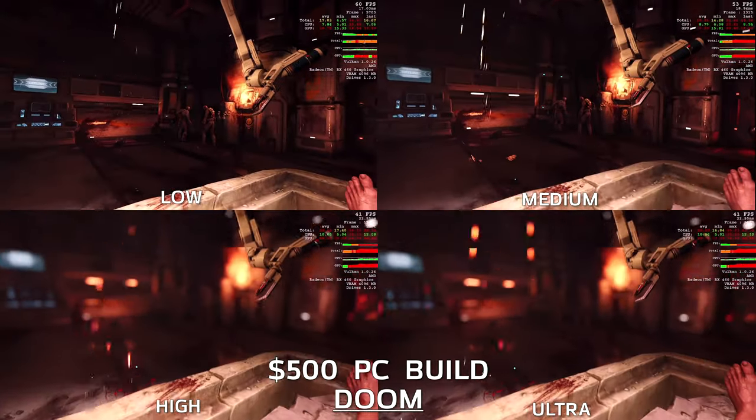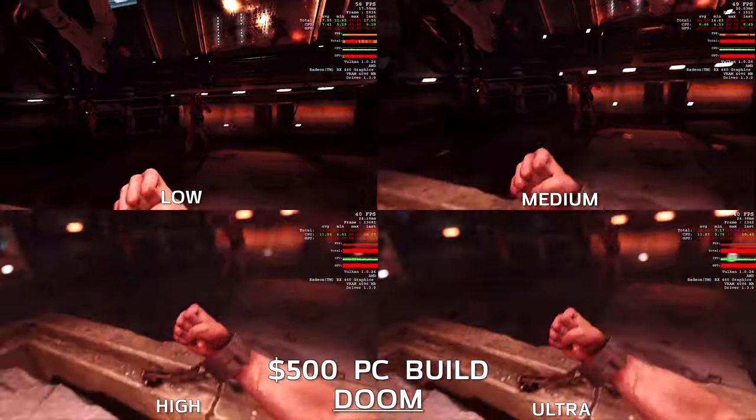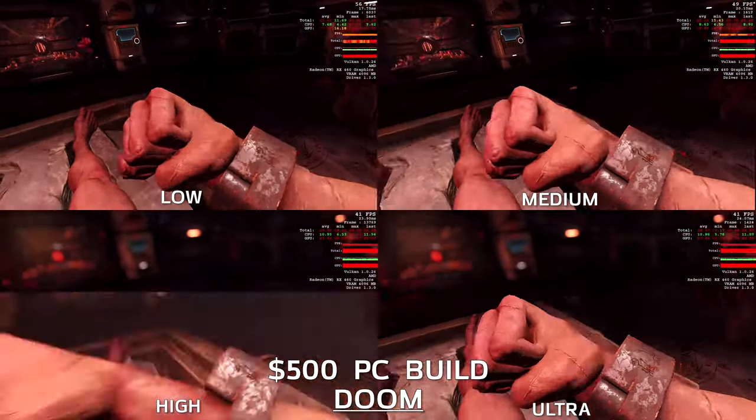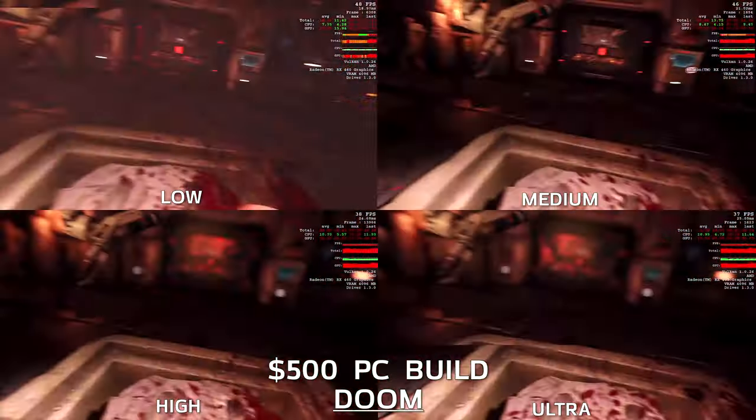Finally, I tested Doom using Vulkan at 1080p across low, medium, high, and ultra settings using the intro sequence to compare frame rates side by side.